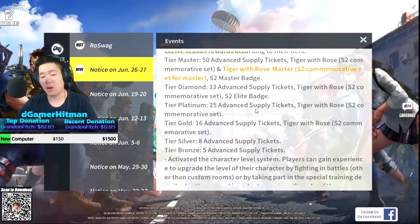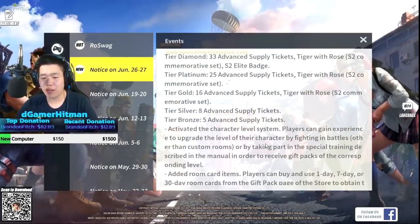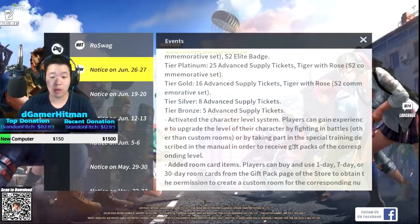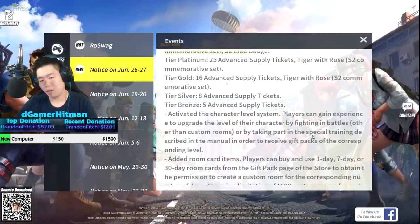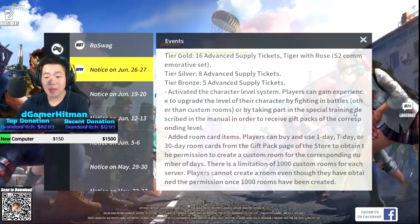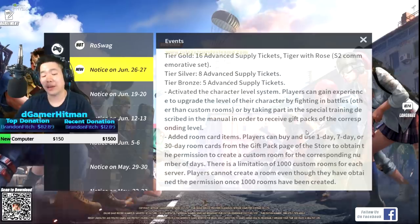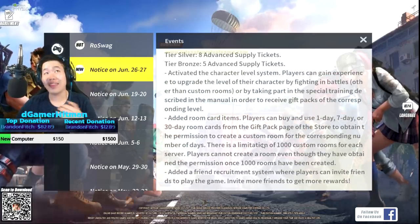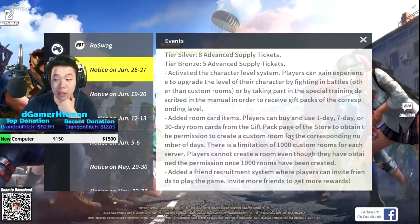Based on whatever tier you're on, the rewards go down accordingly. They've activated a character level system - your player can gain experience to upgrade the level of your character by fighting in battles, or by taking part in training. In the manual, you receive special gifts when you level up - that's kind of cool. I'm excited to see how that goes.